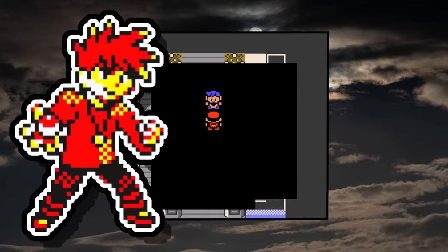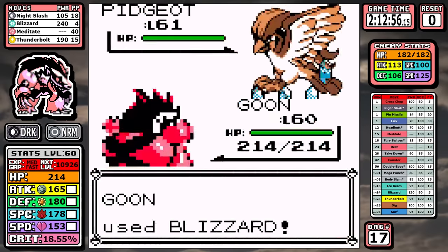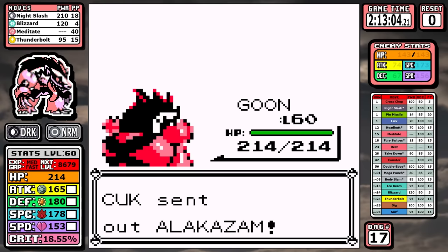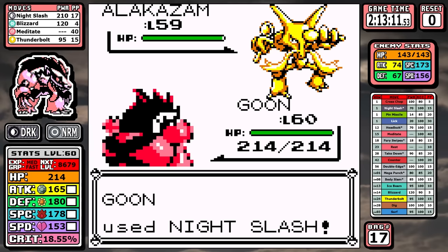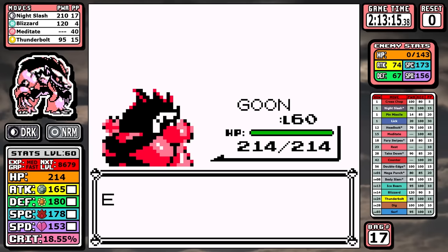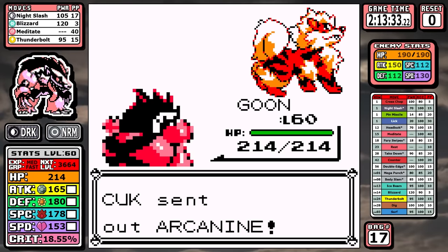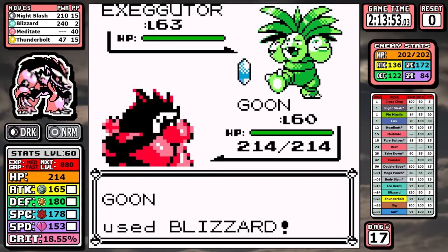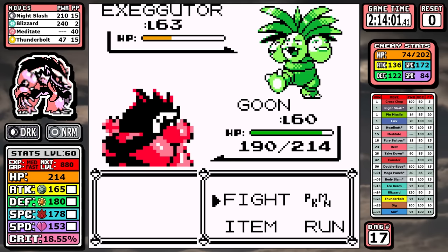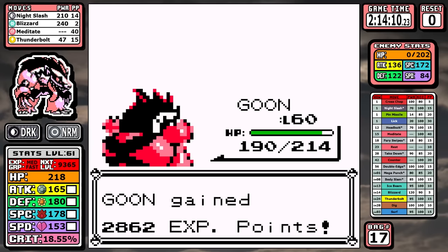Now we can take a look at the Champion. First up is Pidgeot — we have Blizzard, so we clip this bird's wings and move on. I never get tired of seeing Alakazam reduced to something trivial; it and Gyarados are often the most oppressive Pokemon in these runs, so it warms my heart to see them bleed. Rhydon is only a one-shot with Blizzard, and after that it's back to Night Slash for Arcanine. For Exeggutor there's a little too much Blizzard RNG without PP Ups — it gets a little dicey — and I don't get the one-shot, but I have Night Slash for super-effective damage to finish it off.